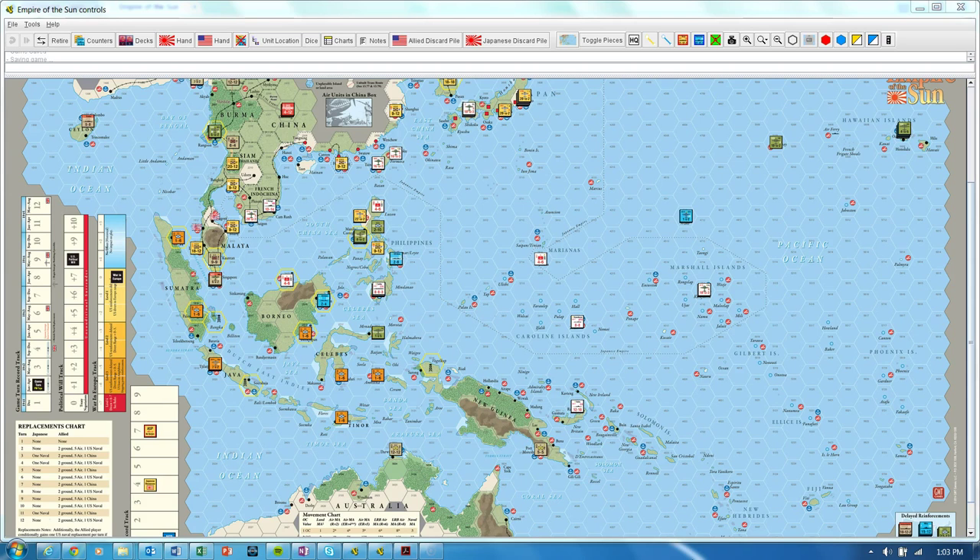For those wondering about the 1941 start, I'd recommend that as a fun solitaire experience once you have some experience with the game. The real difference is not actually what happens at Pearl Harbor — you roll the dice and can get slightly different outcomes. If you're interested in seriously different outcomes at Pearl Harbor, just start in 1942 and take the U.S. CVs off the board and assume they were sunk. What the 1941 start is actually looking at is how the Japanese might play their opening moves a bit differently.